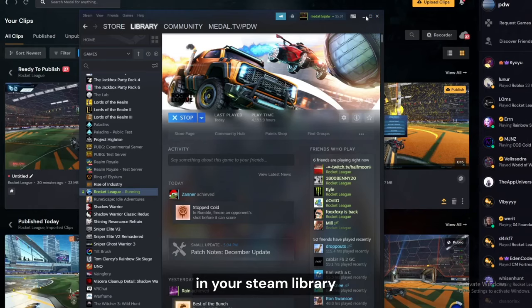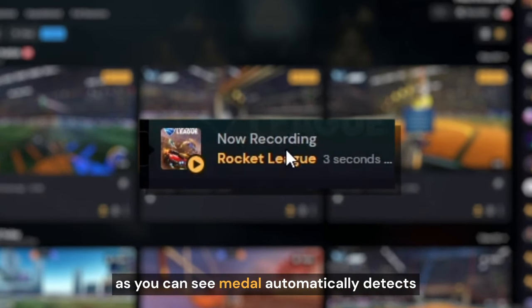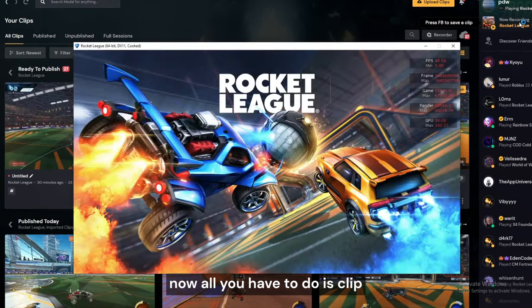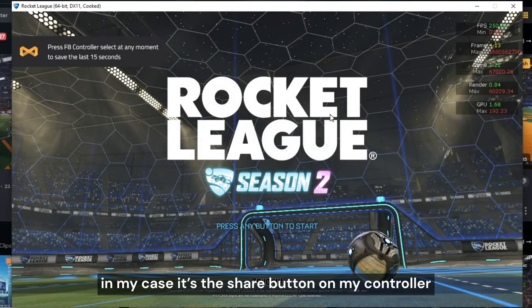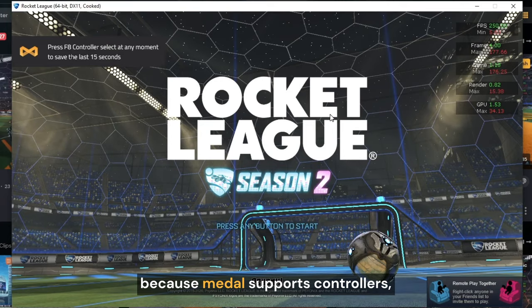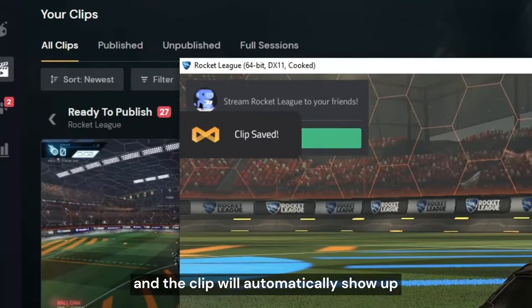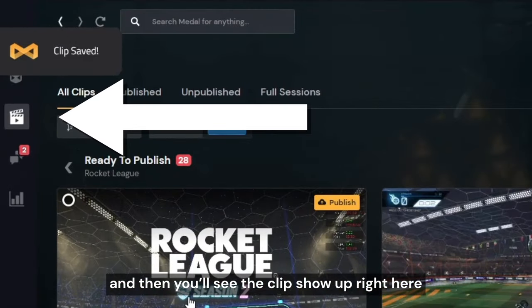Head over and play any game that you have in your Steam library or anywhere else on your computer. As you can see, Metal automatically detects the game has started and began recording it. Now all you have to do is clip your configured clip button whenever something cool happens. In my case it's the share button on my controller, because Metal supports controllers, keyboards, and mouses all at the same time. Simply hit the button and the clip will automatically show up in your clips library. First you'll hear a ding, then you'll see the clip show up right here.